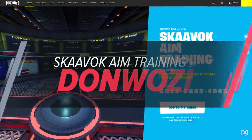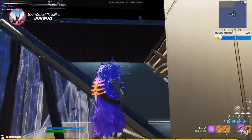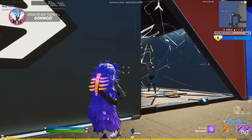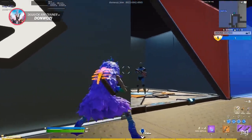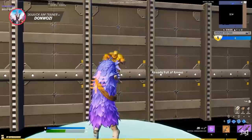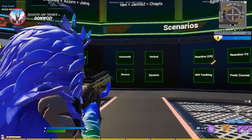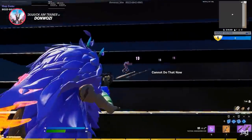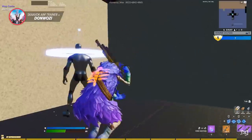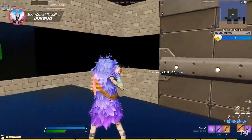First up we have the Scavox Aim Trainer. This map is honestly one of the very best aim trainers in Fortnite Creative. It receives new updates all the time, so you won't ever have to worry about bugs or problems disrupting your daily warm-up routine. It doesn't matter what input method you use — this map is friendly to players on both keyboard and mouse and controller. It has a ton of different scenarios, allowing you to train your tracking skills, crosshair placement, flicking, reaction time, and target switching.